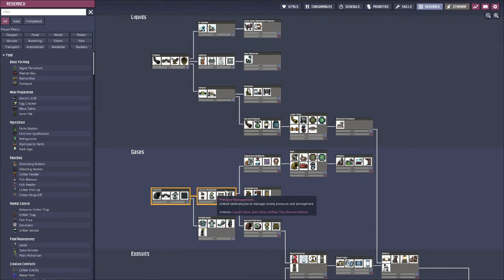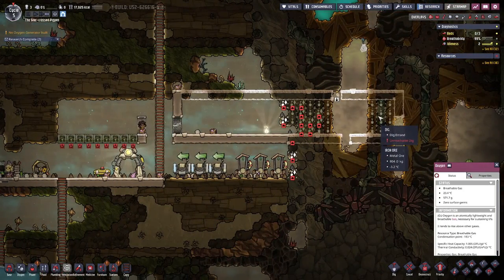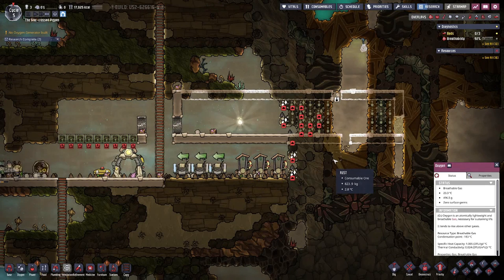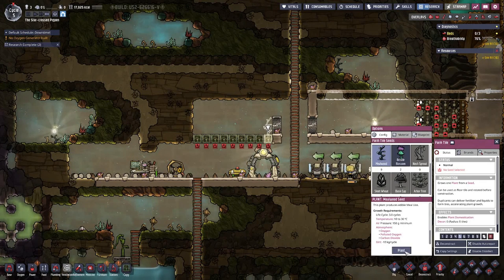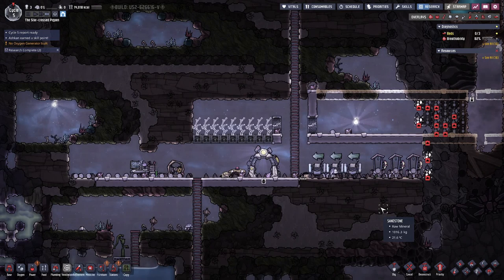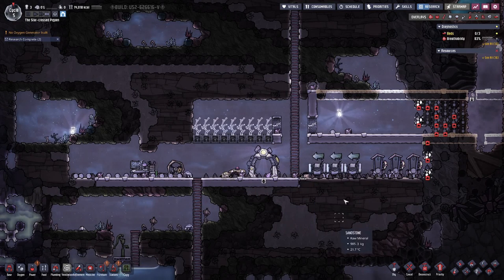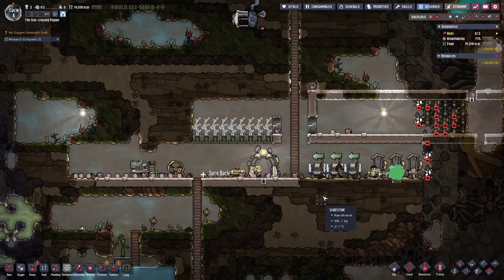Some progress has been made — we are done researching quite a few things. Let's queue up a bit more. We have planned out here something that will become a hatch ranch, because hatches are always good. On this side I have a tiny bit of space planned for a meal lice farm — we have exactly nine farm slots because three meal lice can feed one duplicant.